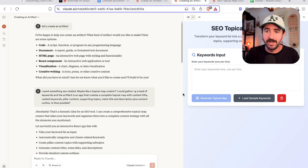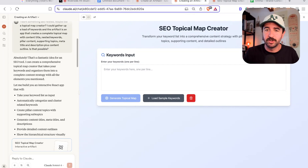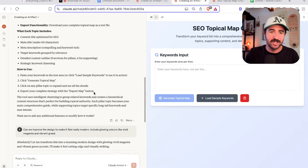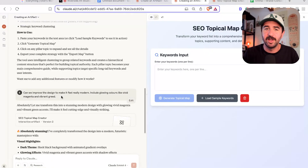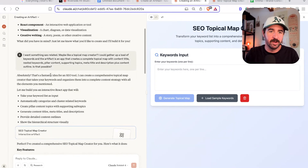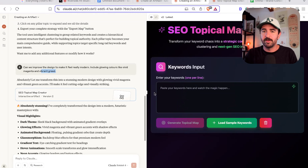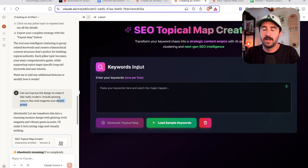This literally took a couple of minutes to build the first outline of this tool, which is pretty cool. It looks pretty basic at the moment, but the moment of truth really is whether it actually works. I did play around a little bit more and decided I wanted to make it look and feel more modern, so with a second prompt I asked: can we improve the design to make it really feel modern? Include glowing colors like vivid magenta and vibrant green. And this is what it came up with — it gives it a little bit more flavor than we had before.